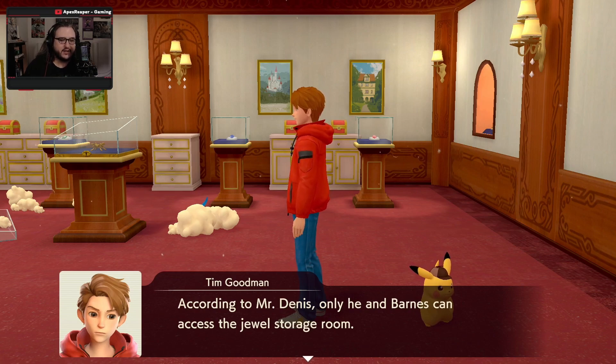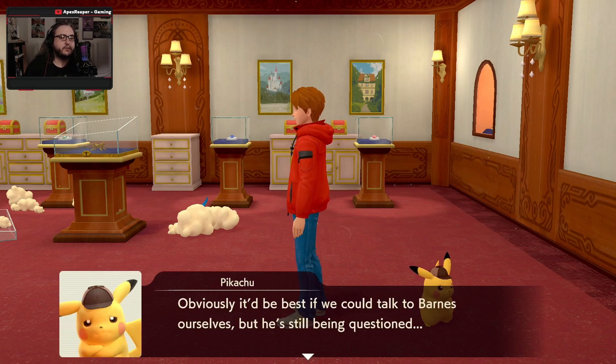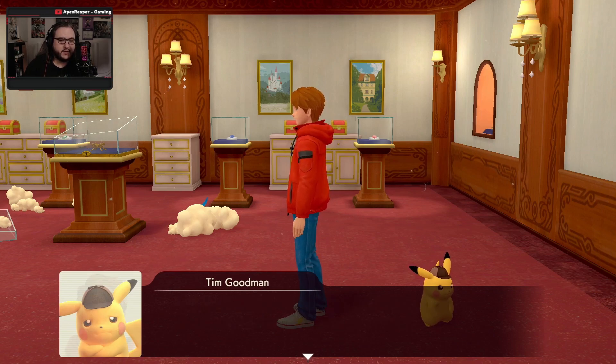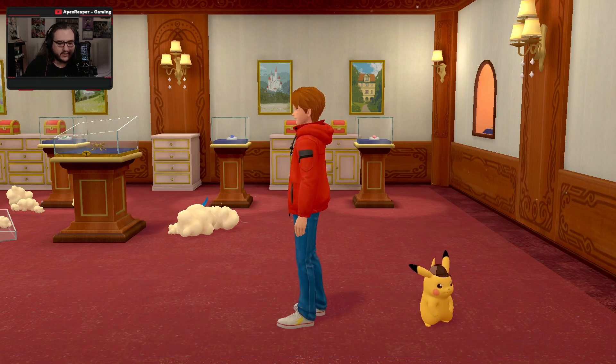According to Mr. Dennis, he and Barnes have access to the jewel storage room. I understand why the police suspect Barnes, but I'm not so sure. It'd be best if we could talk to Barnes ourselves, but he's still being questioned. We need to ask Mr. Dennis about the lock on the jewel case. After we wrap up here, let's go ask him.